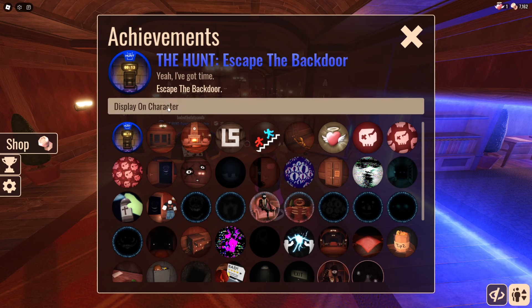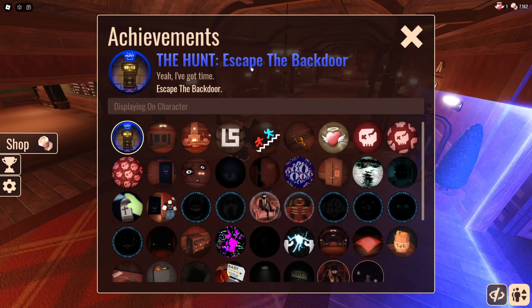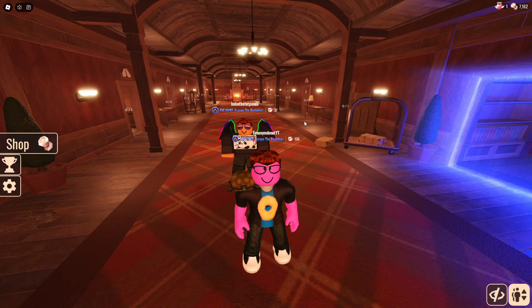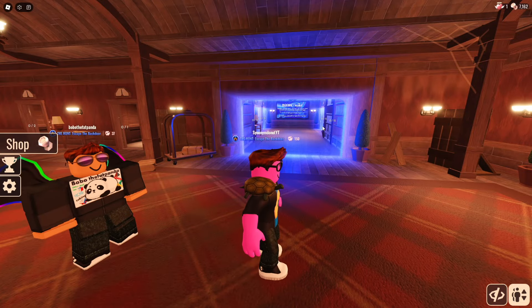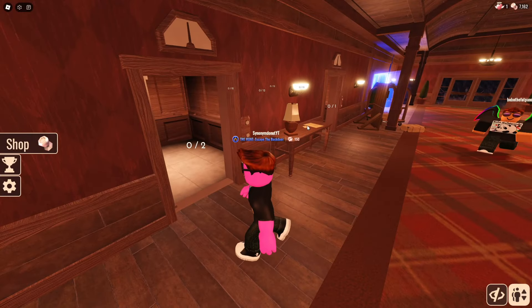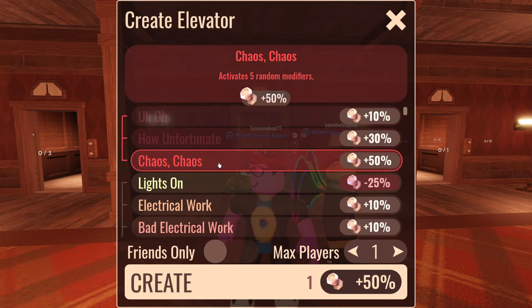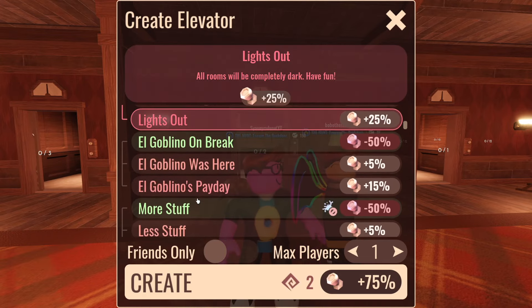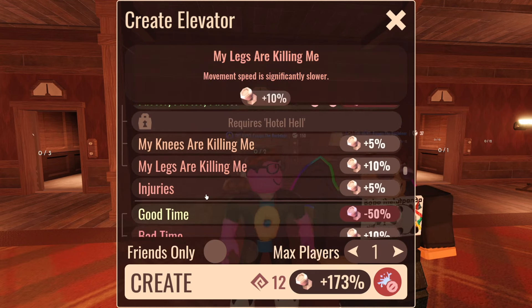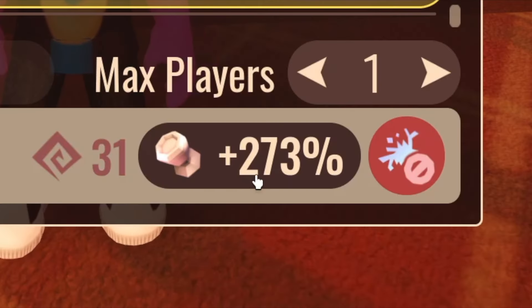It's the hunt — escape the back door! I'm keeping that on. So another update we missed was the modifiers, and I haven't used these at all — so let's go straight for the absolute worst one. We need to create an elevator. It activates five random modifiers: lights out, Uncle Booner's, payday, out of stuff. Plus 273 percent — that's a lot of modifiers.